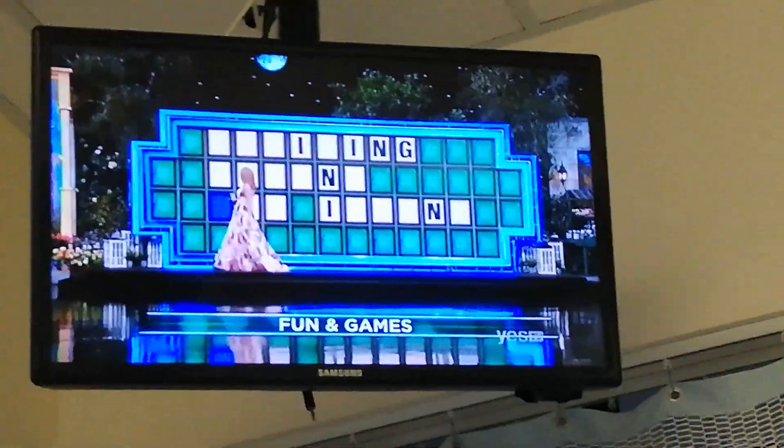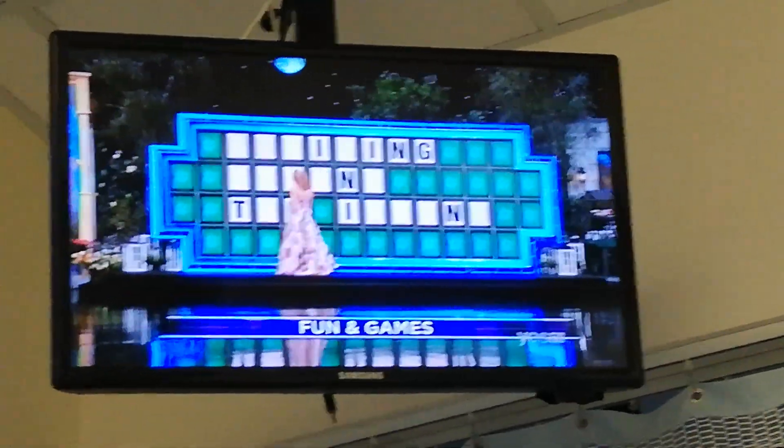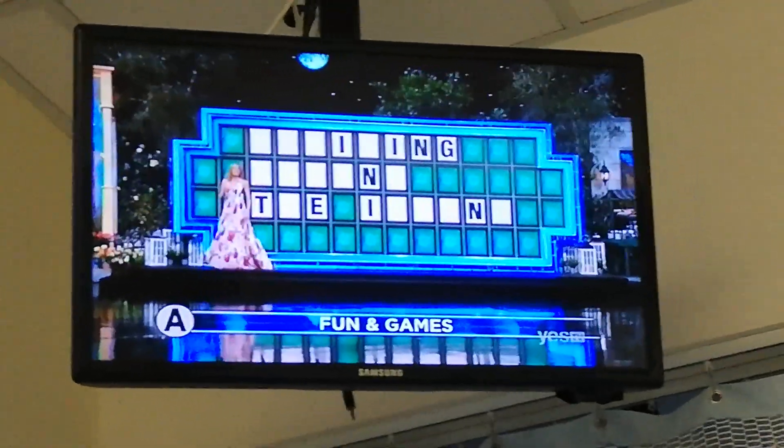I'd like to buy about an E. Yeah, 1 E. I'd like to buy an A. And there are 2 A's.